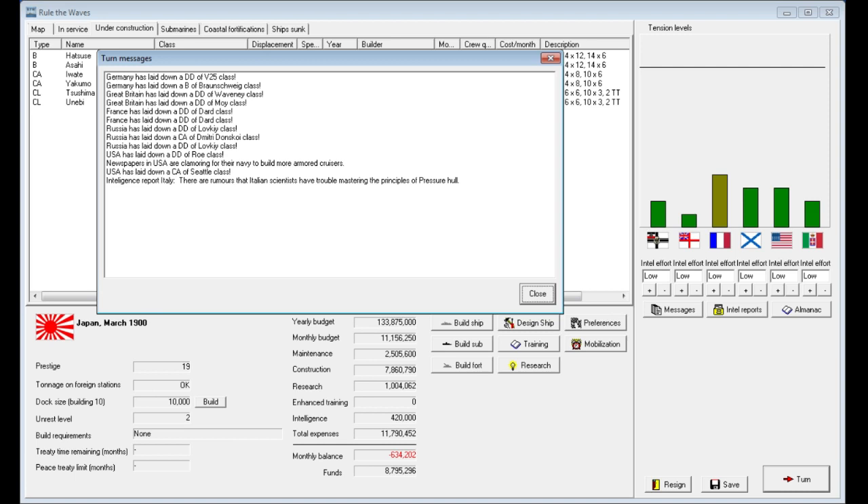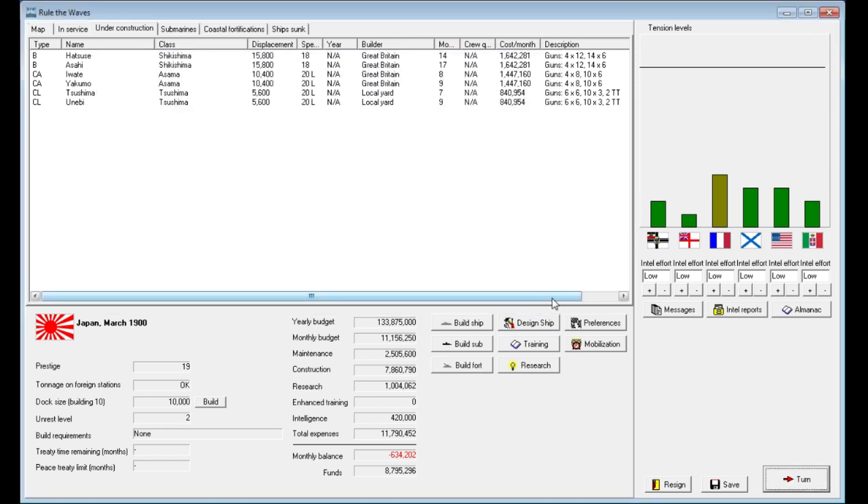When we end February and go into March, turn messages come up giving updates on different countries. Germany is laying down a destroyer and a Braunschweig-class battleship, so that almanac will update. Great Britain has laid down a pair of destroyers; France has laid down some destroyers; Russia as well, plus a cruiser; and the USA has laid down a destroyer. There's also intelligence that US newspapers are clamoring for more armored cruisers, and the US has laid down one. Additionally, Italy is having trouble with the principles of the pressure hull — which is critical to a submarine — so that's good news for us; we don't want other countries developing submarines.